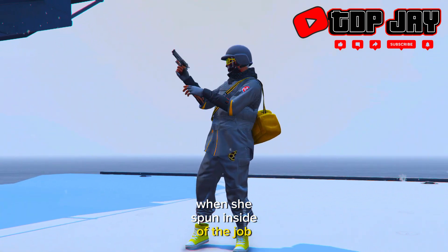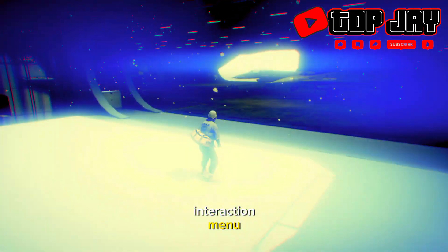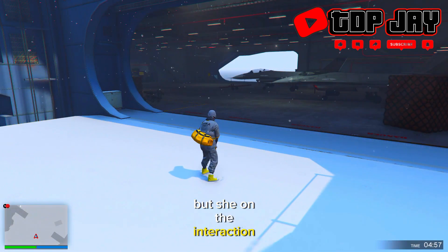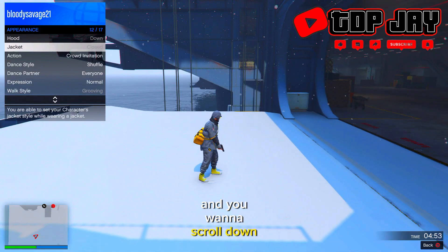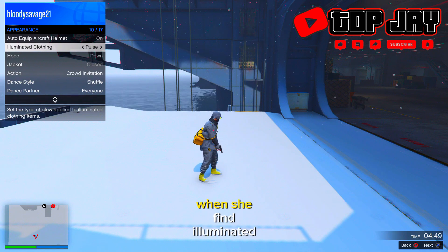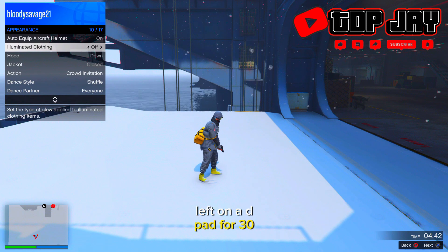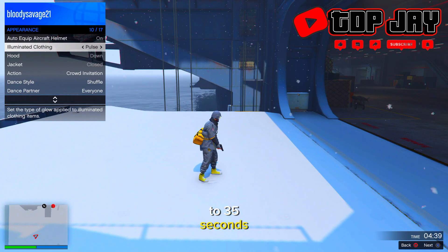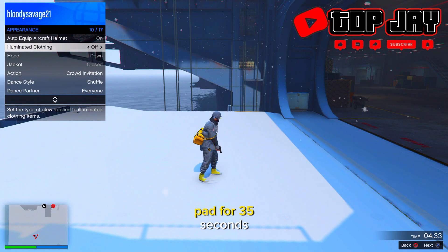Once you spawn inside of the job, make your way to the interaction menu. Go down to Appearances and scroll down until you find Illuminated Clothing. Once you find Illuminated Clothing, hold right or left on the d-pad for 30 to 35 seconds — I'm just holding left on the d-pad for 35 seconds.